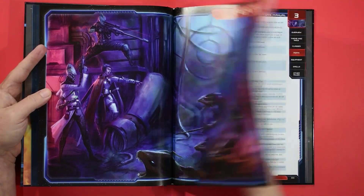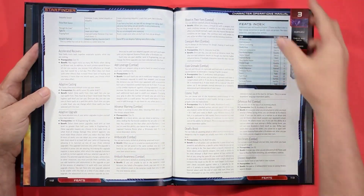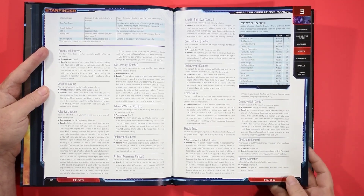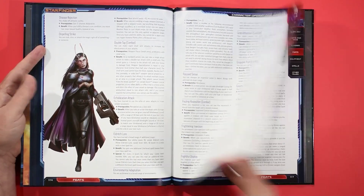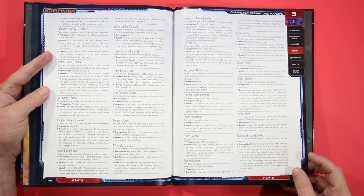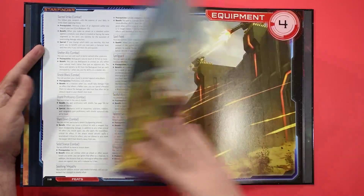Now we've got some new feats available, and there's a good number of them too. We've got things like Accelerated Recovery, Ambush Awareness, Dire Straits, Eldritch Lore, Grenade Mastery — we've got a lot of these — Instant Crater, Shield Proficiency, Tailored Serum, and Three Point Stance.